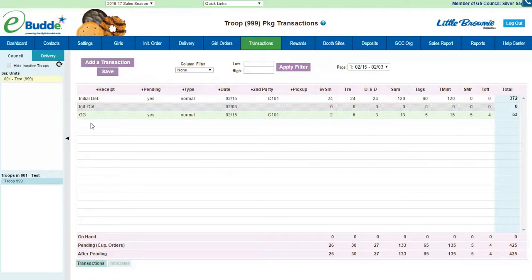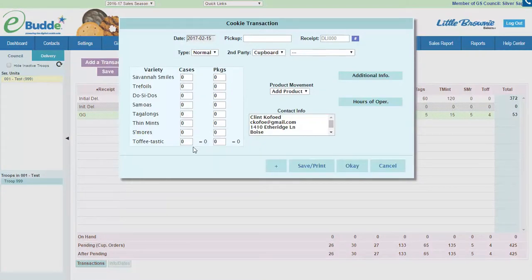I didn't have any orders for booth sales and we have a couple of booth sales, so to add one more transaction — you can do this all in one transaction, you don't have to split it up. It's actually easier if you order in full cases; your cupboard managers will love you for it. But if you need to, don't feel like you can't order by the box unless your specific cupboard asks you not to. For my booths, I want to order because I have a couple of booths and forgot to order for them.